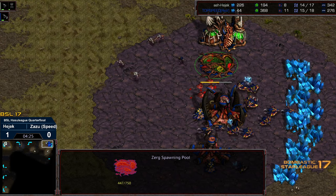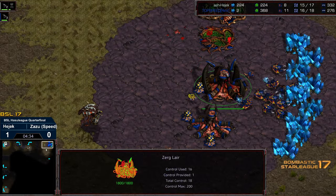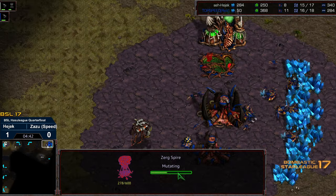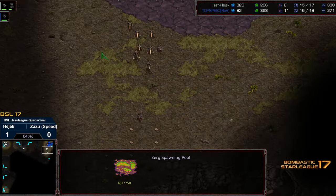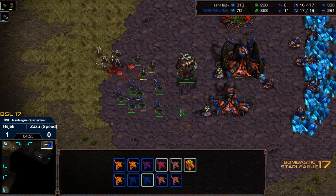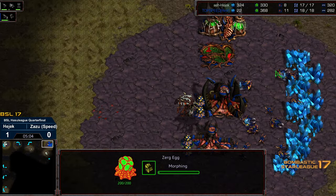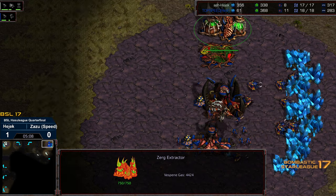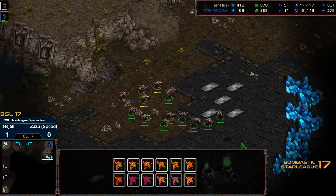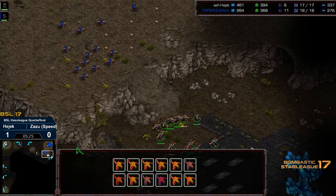More Zerglings making their way this direction, but Hedgic needs to score some damage here as slowly he's falling behind — got that three drone advantage and also these additional larvae to work with. However the Spire is in fact going up in the midst of this. Zazu in his defenses has not been able to get a Spire down himself, so Hedgic continuing to apply pressure. Hedgic now recognizing he's got that Spire building shortly — he just has to create a Zergling containment and if he can just get a Mutalisk out to the front, he will end up victorious.